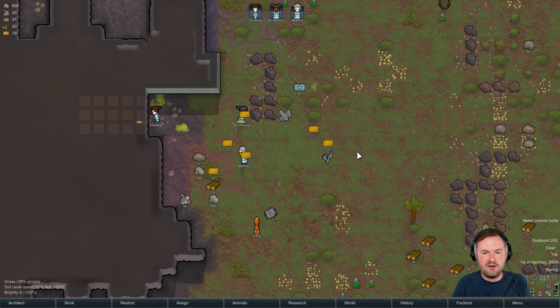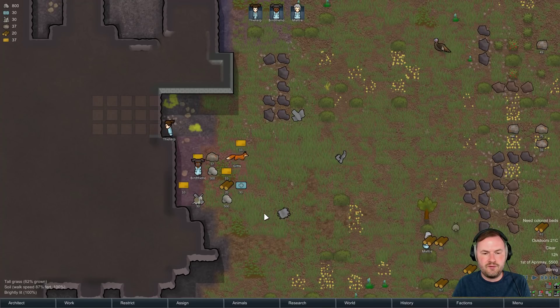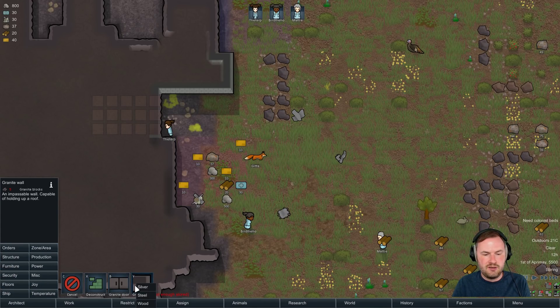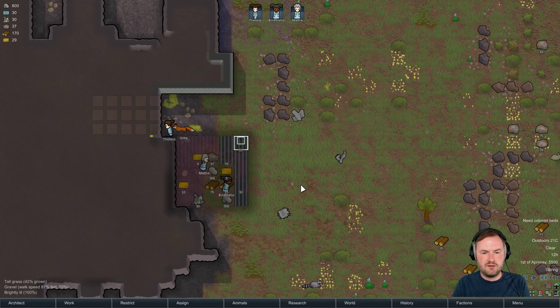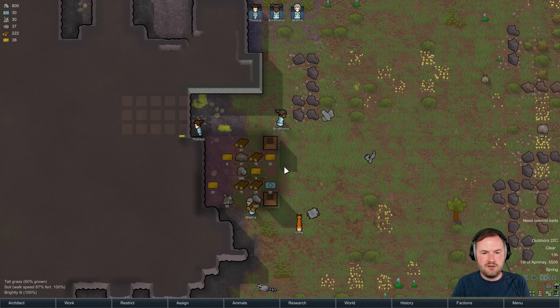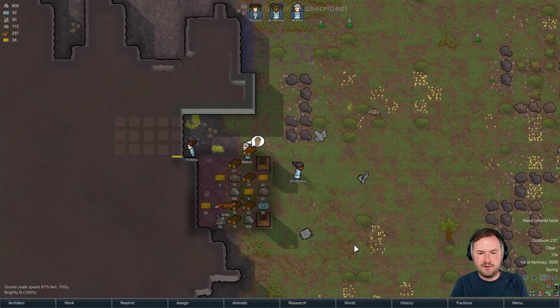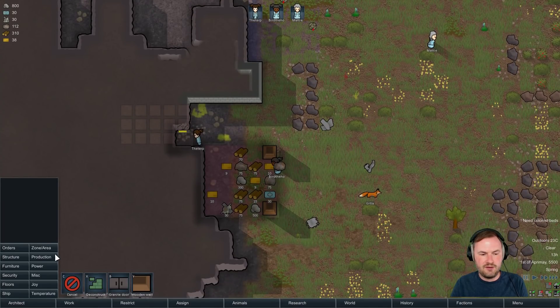Look, the Terp is already getting better at mining, going faster. Let's get all of this stuff under a roof to begin with, let's build a roof area here. Let's also do structure - we'll hold it up with some support so that doesn't collapse on all of our stuff. We might be sleeping rough for a bit. Kill this rabbit - come on Maddy! Yes, great shooting! Good production.